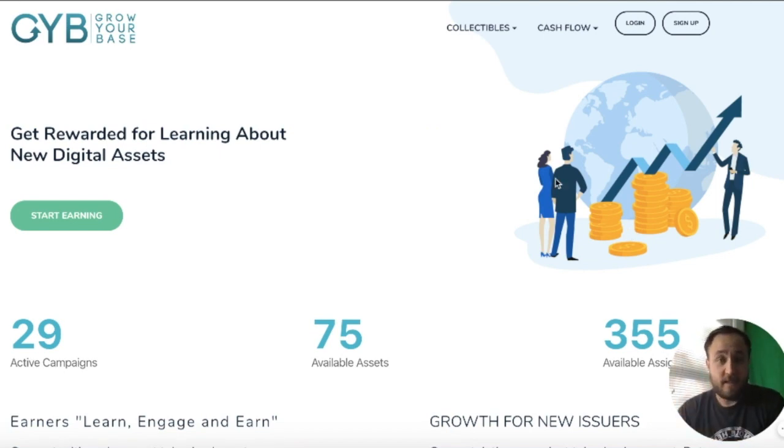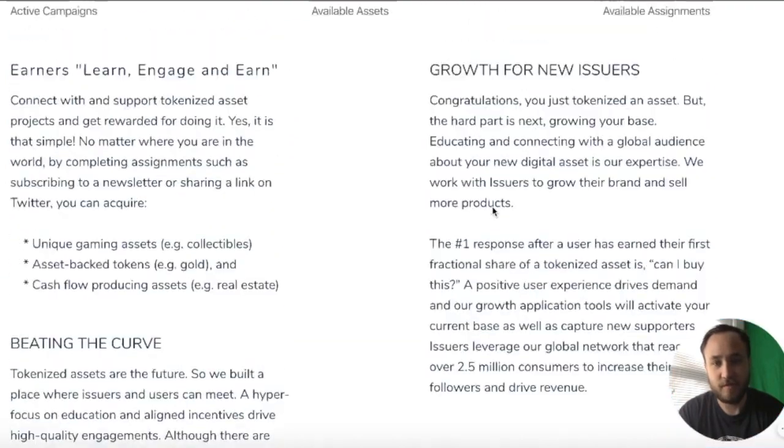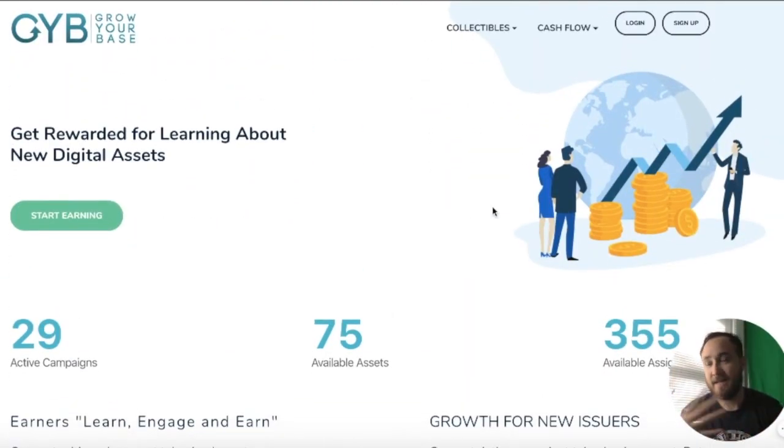One of the biggest things for Grow Your Base is the 'refer friends and earn more' program, which is the referral program. When you refer five friends, you get a digital asset. When you refer ten friends, you get digital assets worth a certain amount in your portfolio on the website. So literally just for referring friends, you get to earn digital assets — the first of its kind — which is very exciting, on top of the ability for people to earn digital assets.